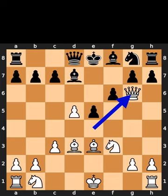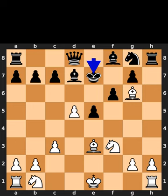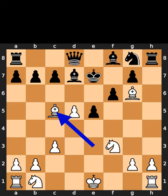White takes the knight on G6 with check. Black takes the queen on G6. White takes the pawn on G6 with check. Black plays king to E7. White plays bishop to C5, checkmate.